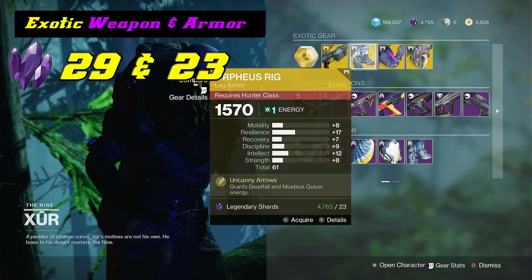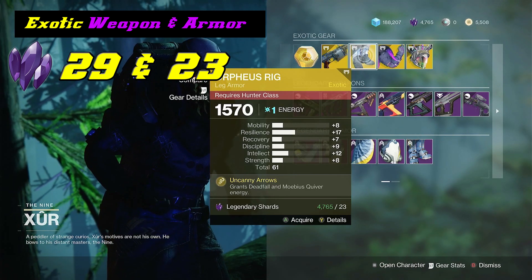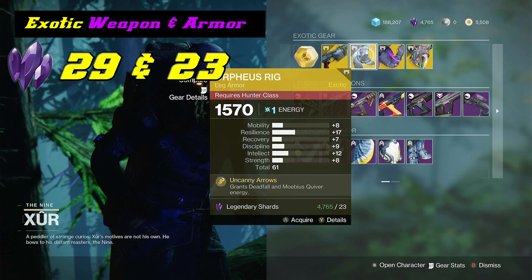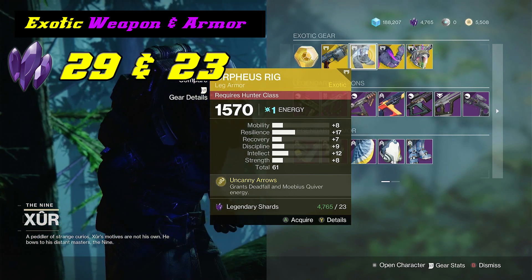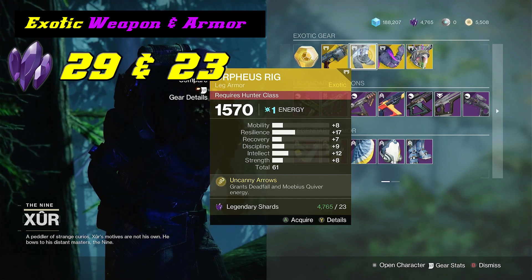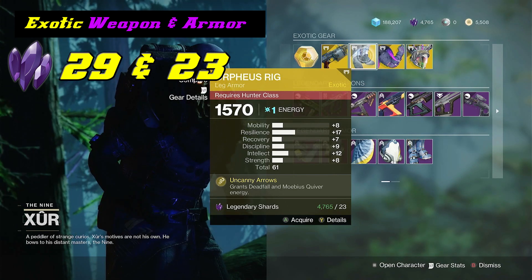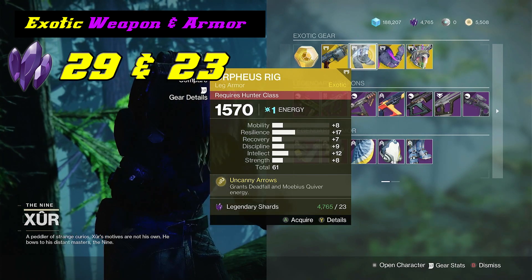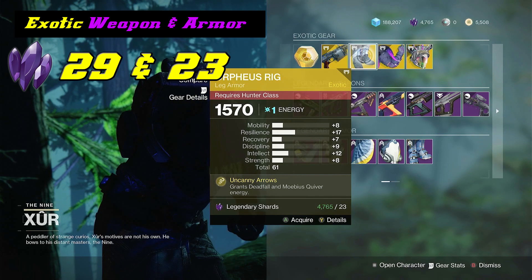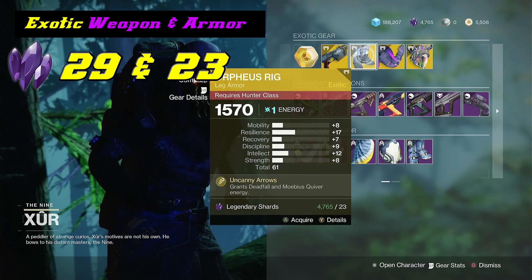Let's take a look at all the exotic armor pieces Xur has for us this week. The first thing on this list is the Orpheus Rig Leg Armor for the Hunter class. Basically what this does, it grants you Deadfall which gives you more ability energy, and the Mobius Quiver gives you an additional shot. It gets a high resilience of plus 17 with a total of 61. This is okay for PVP, but it's going to be better suited for PVE people. I would recommend picking this up if you love running the Void Hunter class.